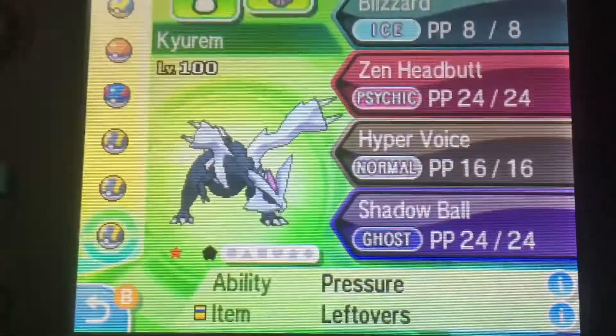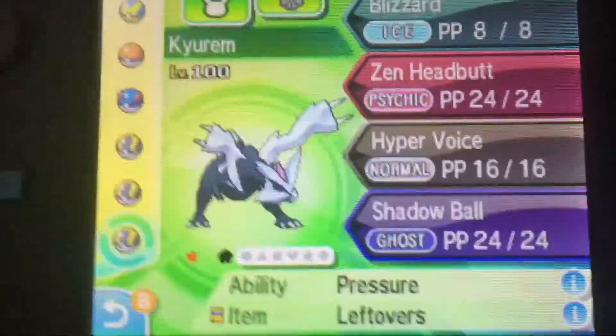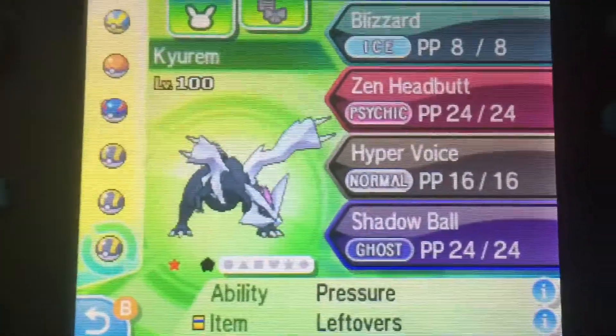So I'm going to try to see if I can trade for a Reshiram, then get a shiny White Kyurem. I need to figure out if you fuse a non-shiny Reshiram — just a normal Reshiram — with a shiny Kyurem, if you'll get a shiny White Kyurem.